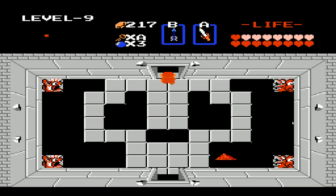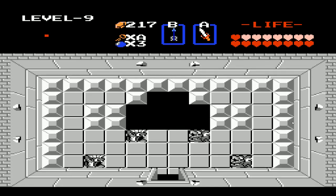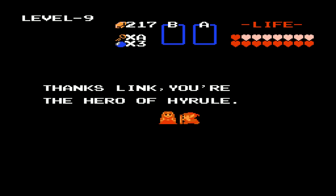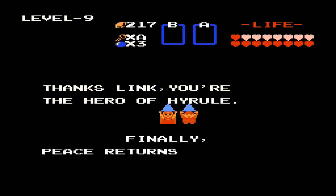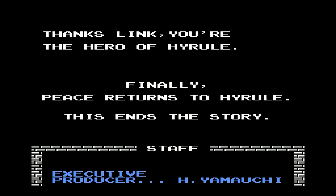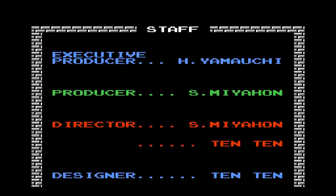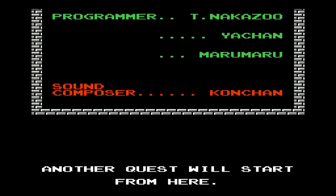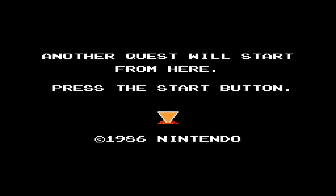A few flashes — I don't think that'll trigger epilepsy, will it? I think it's like mini flashing colors or something. If that happens just close your eyes. And there she is — Princess Zelda. 'You're the hero of Hyrule.' Peace returns to Hyrule. This ends the story. I'm not gonna show all of this — that last one could cause epilepsy.